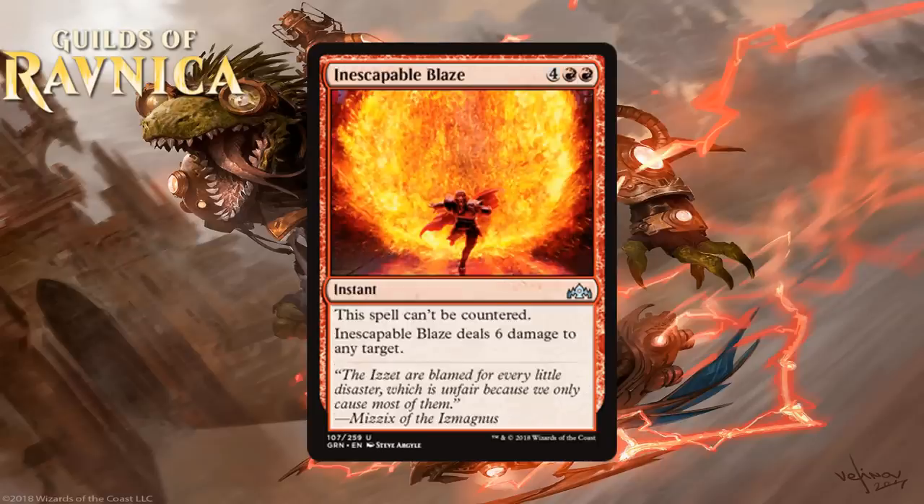Next we have Inescapable Blaze, which for 4 generic and 2 red is an uncommon instant. It can't be countered and deals 6 damage to any target. This is another expensive but effective red removal spell. It costs one more than Command the Storm and does one more damage, but it can also target players, which is definitely relevant, and it can't be countered — as we saw in the blue set review, there is a decent amount of counter magic around. Targeting players with 6 damage is a pretty real thing, especially coupled with the ability to kill almost any creature at instant speed. Six mana is a lot, but I think the upside is too real not to be on board. I think you feel good about first picking this, and I'm giving it a B-.